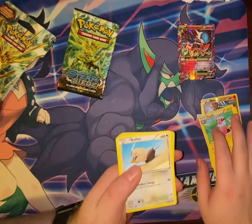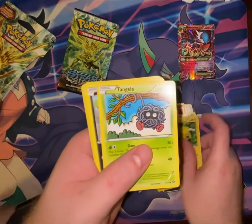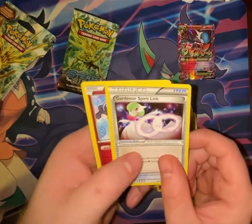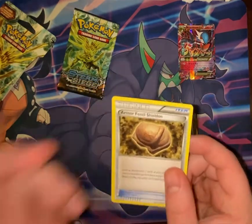So we have Rufflet, Larvesta, Joltik, Tangela, Pawniard, Bergmite, Volcanion, Gardevoir, Spirit Link, Clefki, and Armor Fossil Shieldon.